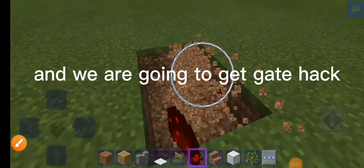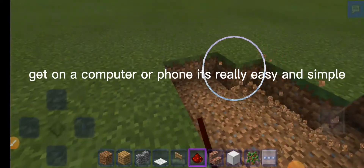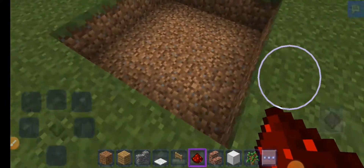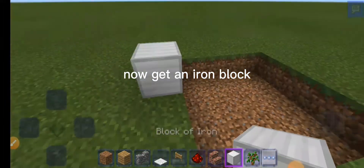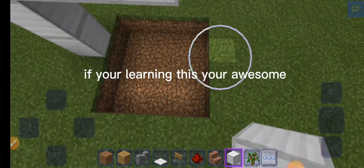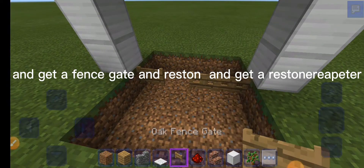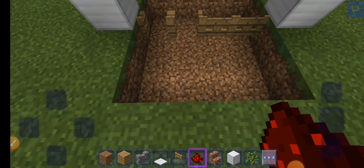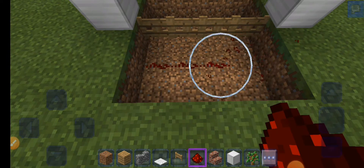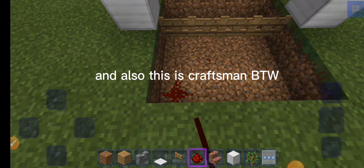Hello guys, we are going to get gate hacked! Get on a computer or phone — it's really easy and simple. Get an iron block and make it like a doorway. Get a fence gate and redstone, and get a redstone repeater. Also, this is Craftsman by the way.